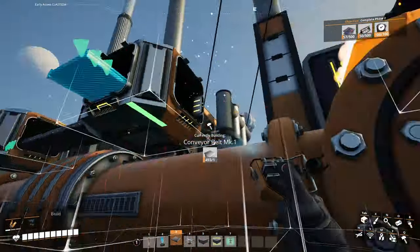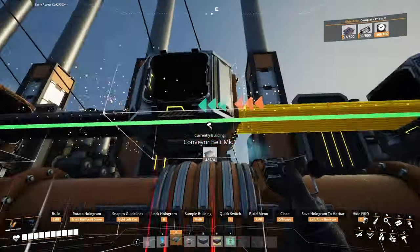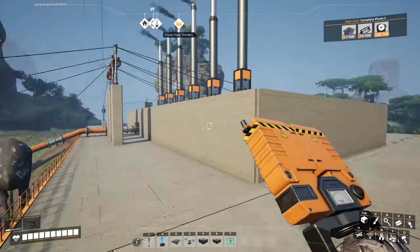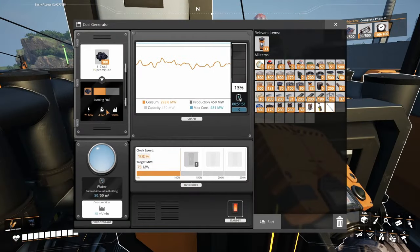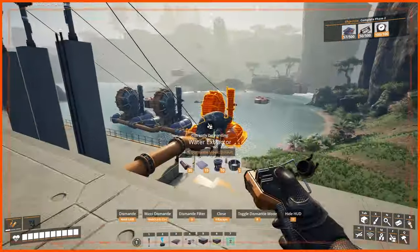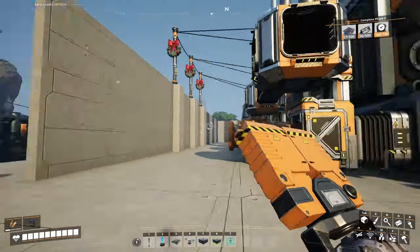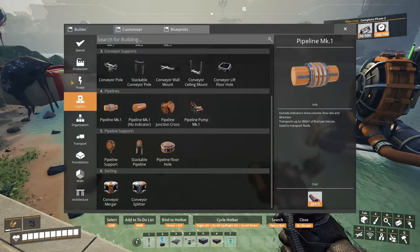I am currently constructing our second set of six coal generators. Six is the magic number that will fully satisfy all generators with water and coal with a pure node and three water extractors. So I'm basically just doing the exact same setup here. I just need to hook it up to coal now and get our water extractors down.